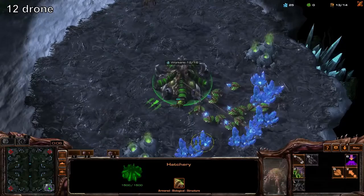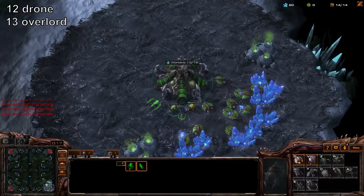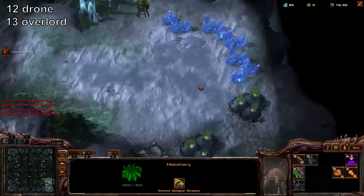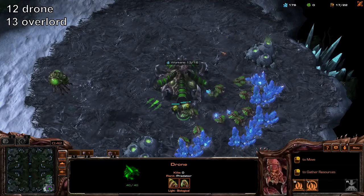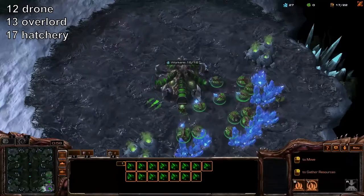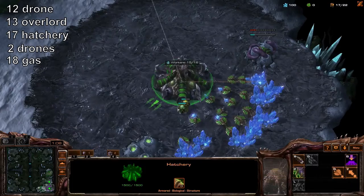Build your drone first. 13 overlord. Build a couple more drones — a third one. Around 170 minerals, send a drone down to your natural to build your natural hatchery, and that comes down at 17. Build one more drone, then two more drones, and at 18 build your gas geyser.